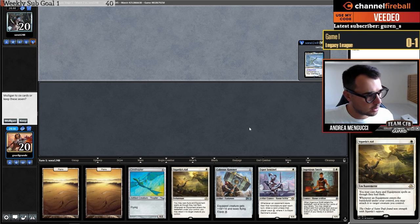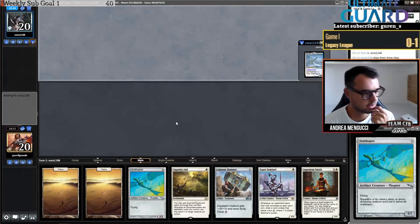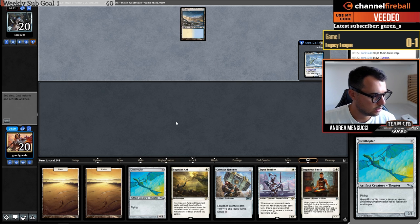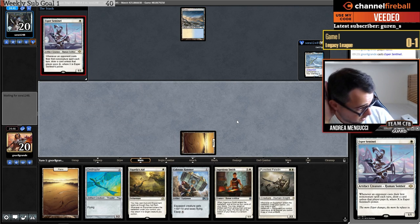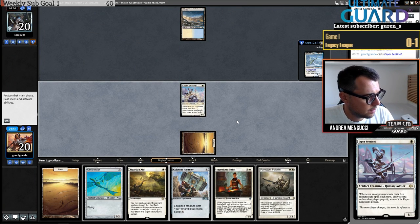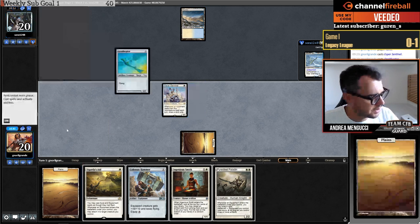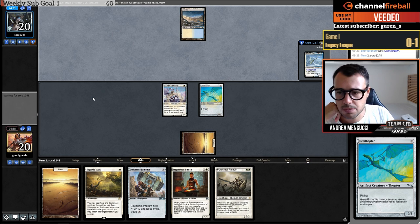This is a good hand for round number two — we got both Sigarda's Aid and a Hammer. If I was on the play it would have been better, but can't complain. Time to drag — nice. I'll simply start with Esper Sentinel. If they kill my Sentinel next turn I can go Sigarda's Aid, Armor, attack for 10. If I don't play the Ornithopter I can't do that.